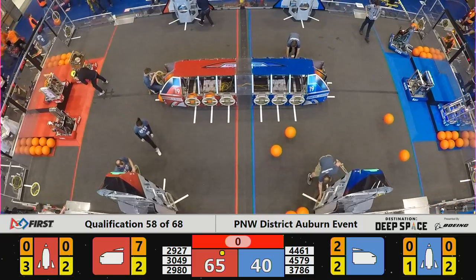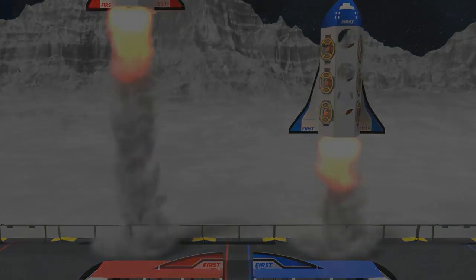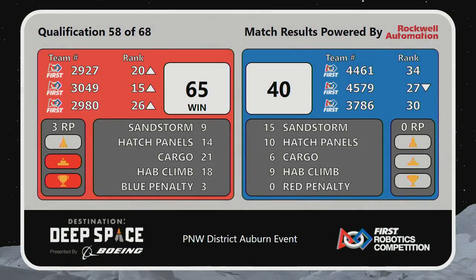And the results from qualification match number 58 — victory to the Red Alliance, 65-40, with that 18-point HAB climb. They earn an extra ranking point — three ranking points for that alliance.